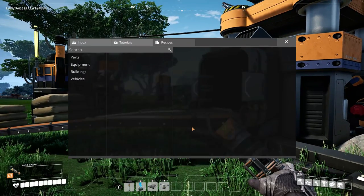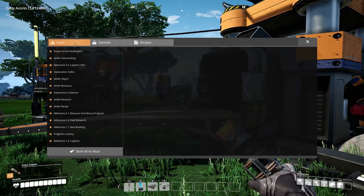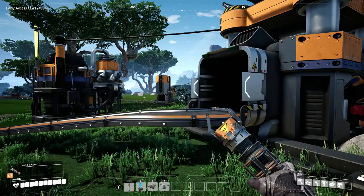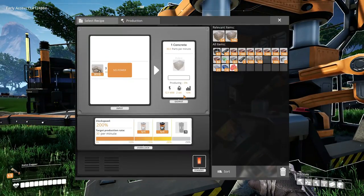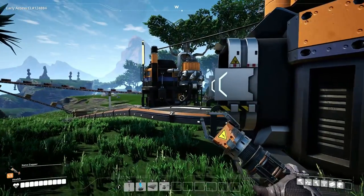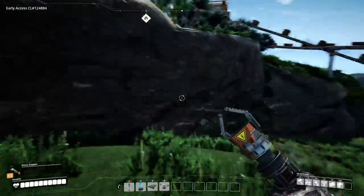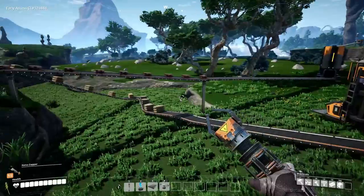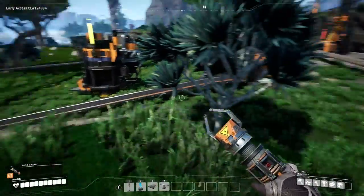I've received an email. Tutorials inbox. I don't know how excited - it's just more tutorials. Let's get another one crafted up. As you can see we need a lot of concrete. Now the concrete's not coming - what? No power.